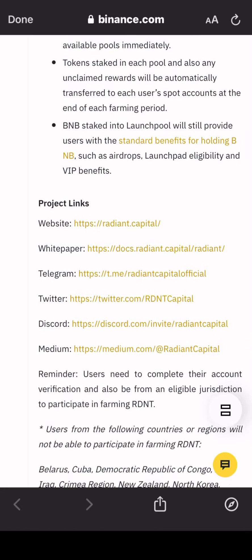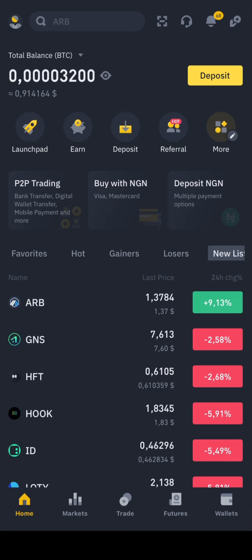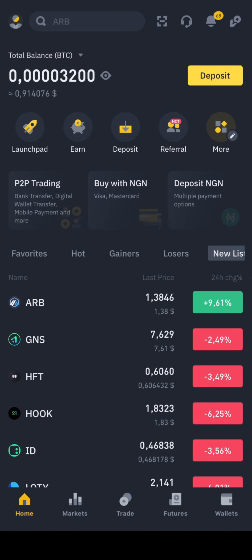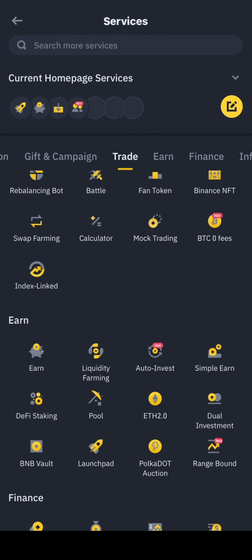I'm going to go to my Binance account to show you how to farm this token. You have to navigate to the 'More' section and scroll down to find the Launchpool option.